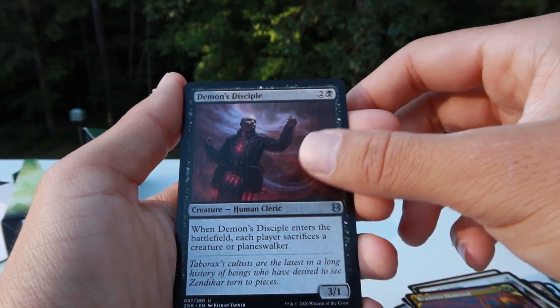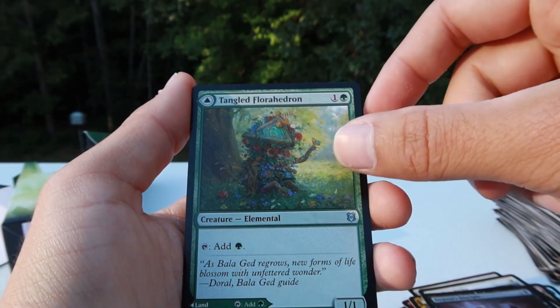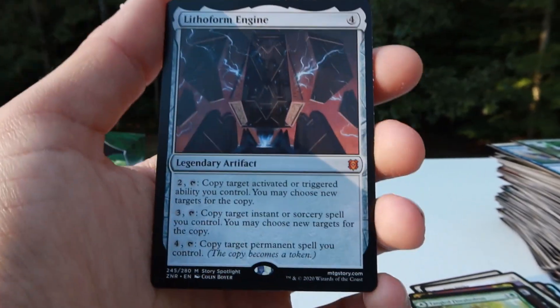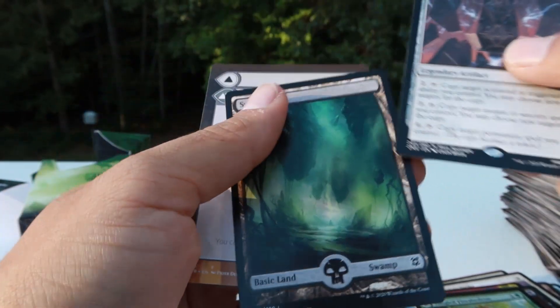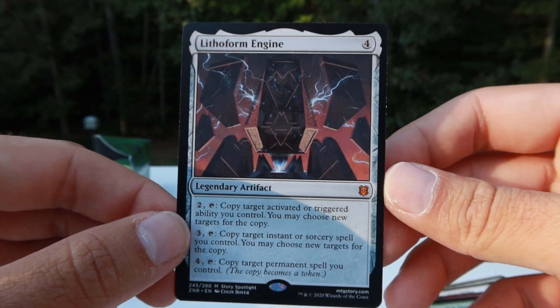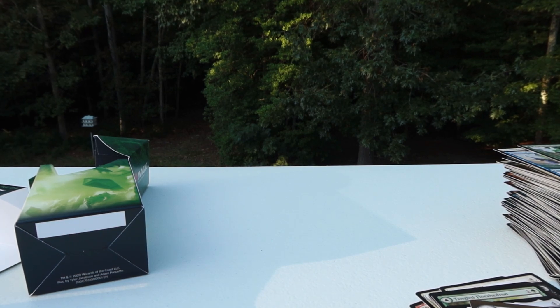Brushfire Elemental, Demon's Disciple. This guy's so cool — Florahedron. There we go everybody — that's what I like to see, that is what I like to see. Look at that, our first one already — just need about ten more. What a great last pack to end on, we still got some more though.